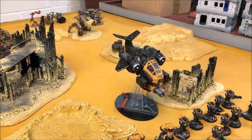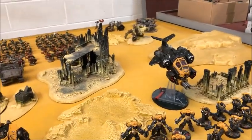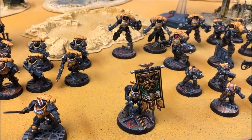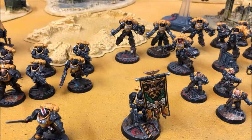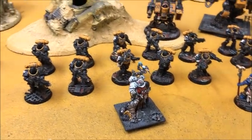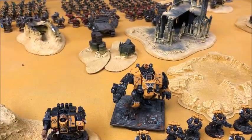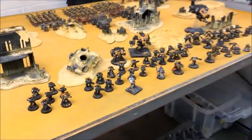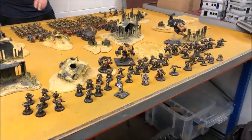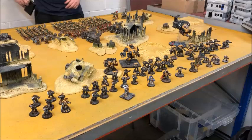I've also got a Storm Talon with typhoon missile launchers. One Elite choice in the Battalion is the Primaris Ancient with the Standard of the Emperor Ascendant, giving me an extra three inches on the aura range and a leadership buff. The other three Elites making up the Vanguard are: a Primaris Apothecary, a Venerable Dreadnought with lascannon and missile launcher, and a Redemptor Dreadnought in the four-dacre loadout. After playing Orks for a while, this feels like a really compact army, but hopefully I'll make the most of the new marine tricks.